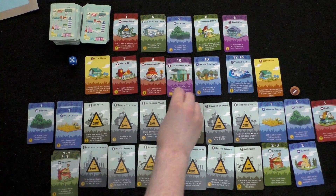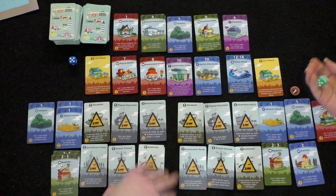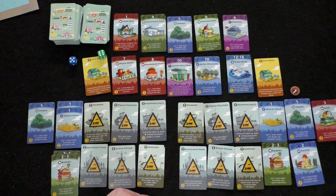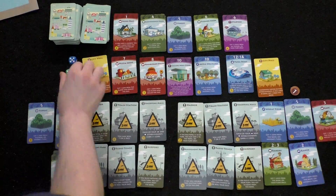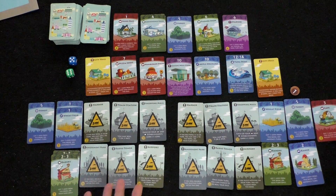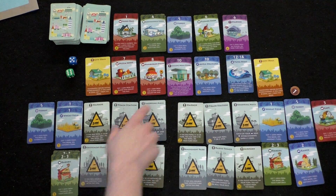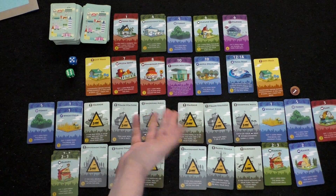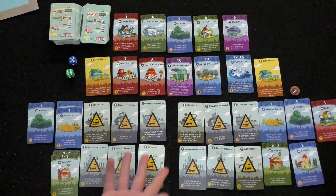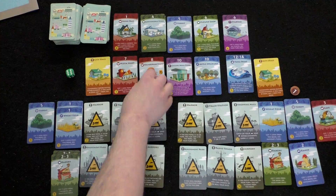Player two rolls a six again — no income. Player one has one coin and can only buy cards costing one coin, but opts to wait rather than buy something unhelpful. Player two rolls a three: the bakery triggers for the active player only, giving one coin. Player two clarifies that red cards also only trigger on your turn, unless the card text says 'on anyone's turn.'